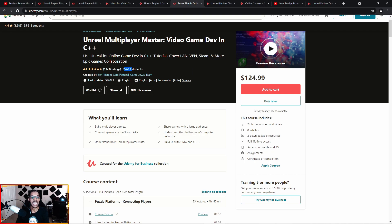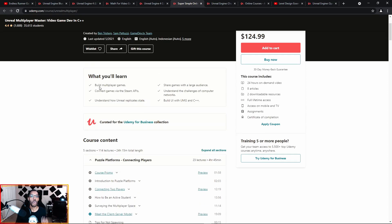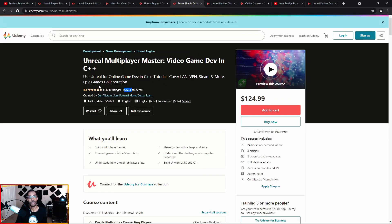This course covers LAN, VPN, Steam, and more. I wish it had done more on actual multiplayer systems, but it is still a good launch pad. It teaches you about client-server authoritative gameplay and how to minimize cheaters. This really gives you a lot of knowledge that's not easily accessible out there in Unreal Engine — a lot of the multiplayer stuff is not just out there when you Google it, you really have to search for it.